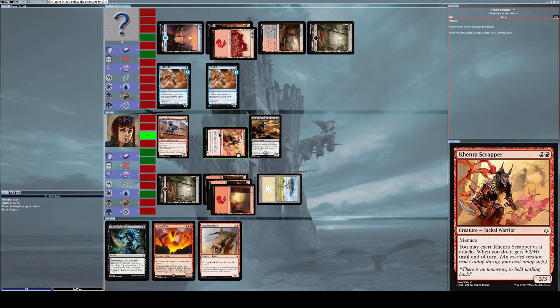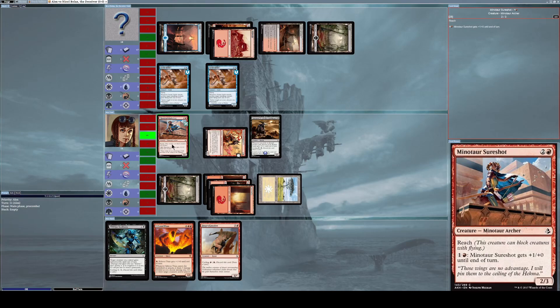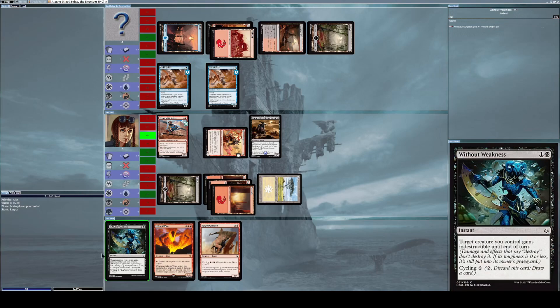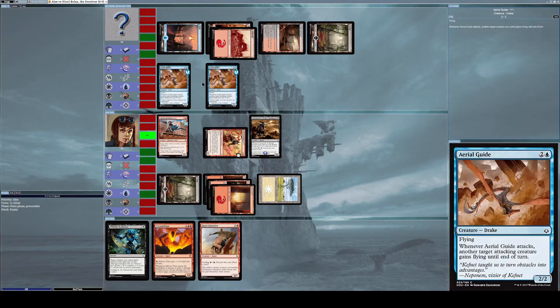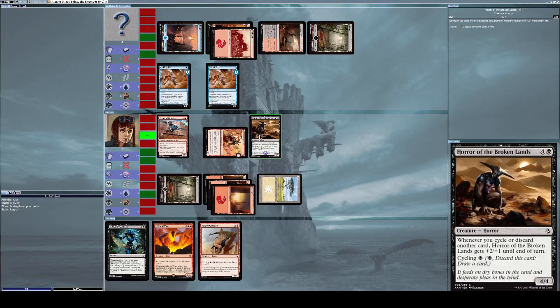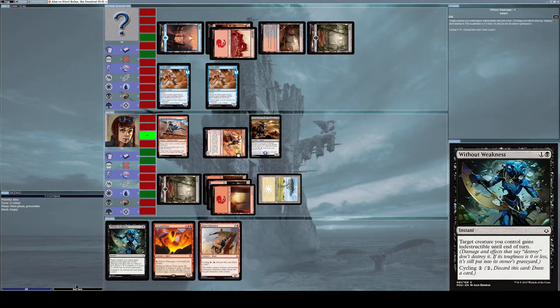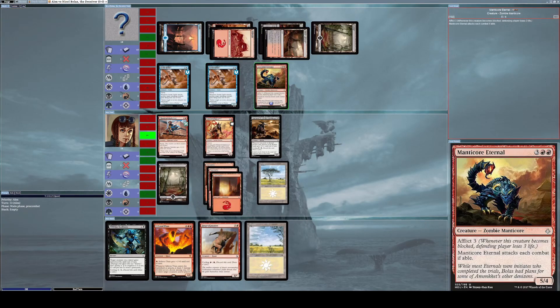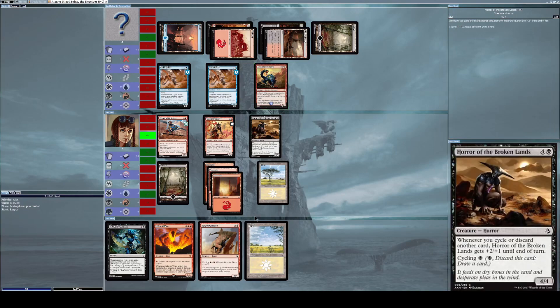Kenra Scrapper is already tapped from exerting last turn, so I can't use it. I could attack with Minotaur Sure Shot but I don't want to tap it since it can block Aerial Guide. Horror of the Broken Lands can't block any Aerial Guide because it has neither flying nor reach. He summons Manticore Eternal, which must attack each combat if able — so he'll attack me with it next turn once summoning sickness is removed.